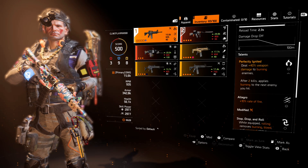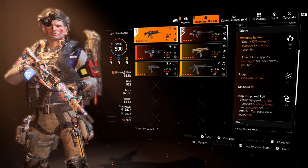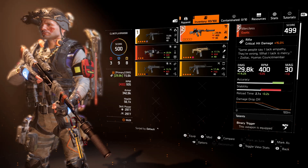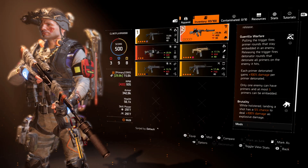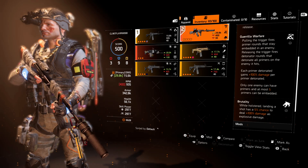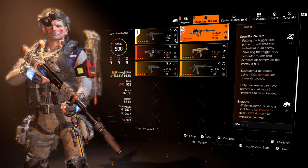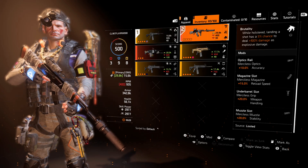Allegro gives 10% rate of fire — a no-brainer on this build. Stop Drop and Roll: when equipped, rolling removes burning, bleed, and poison status effects, can occur once every 60 seconds. For mods I'm rolling accuracy rounds, critical chance, and damage to elites. My secondary is the Merciless, and I'm using it for the holster talent Brutality: 5% chance on landing a shot to deal 100% damage as explosive damage. That extra 100% damage really comes in handy when you most need it.